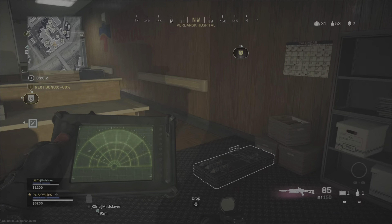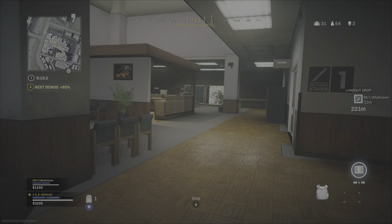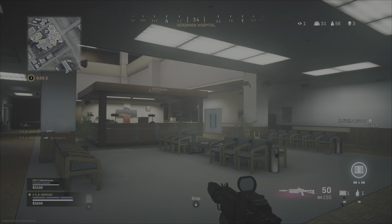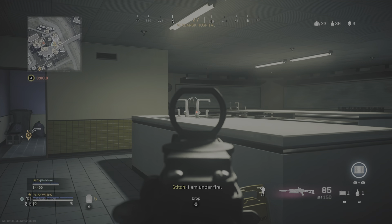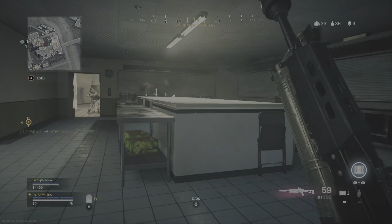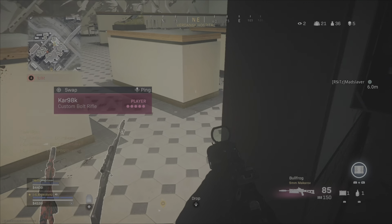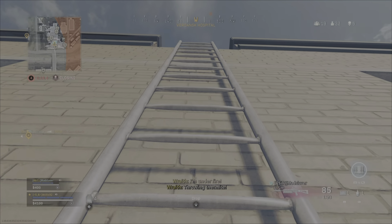I'll try and wait — make my way back in that direction. Oh, you got him! Nice. Where are they? There we go. I'm up here with them. I'm coming, I'm coming — downed one. Just keep your head down, make sure you don't get downed.